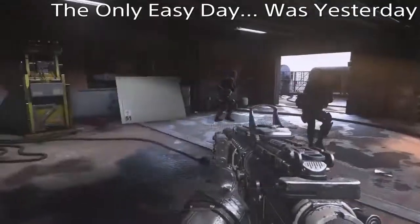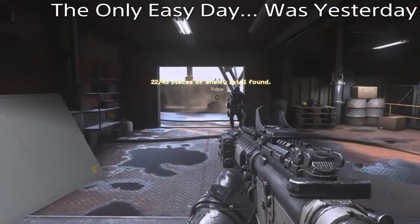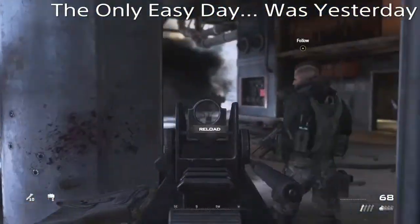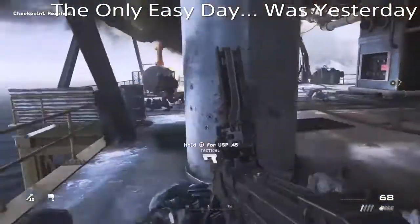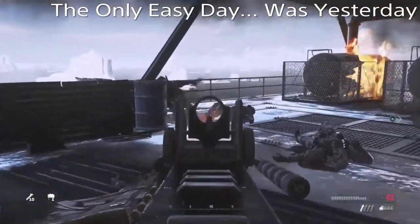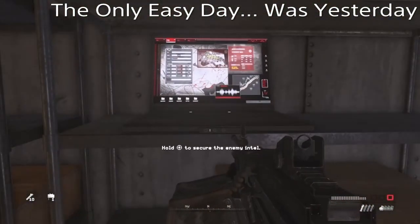The first piece of intel on 'The Only Easy Day Was Yesterday' is straight after you breach the first room — just go right up the stairs and turn left and that piece of intel will be on a shelf. The next one is after you breach the second room and blow the C4. Clear all the enemies out and the room to the right is where you're going. Go into the room that says '26 to 3' on it and again your intel will be on a shelf right in front of you.